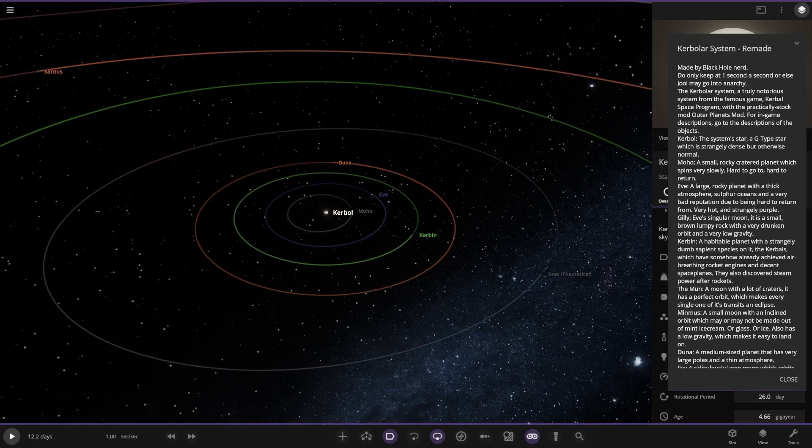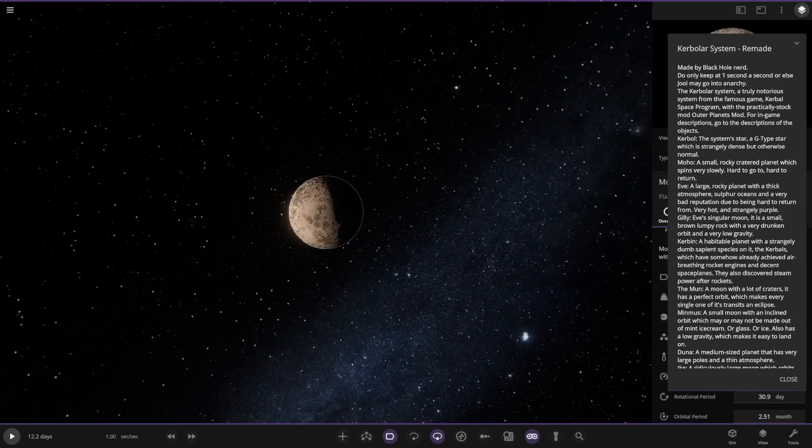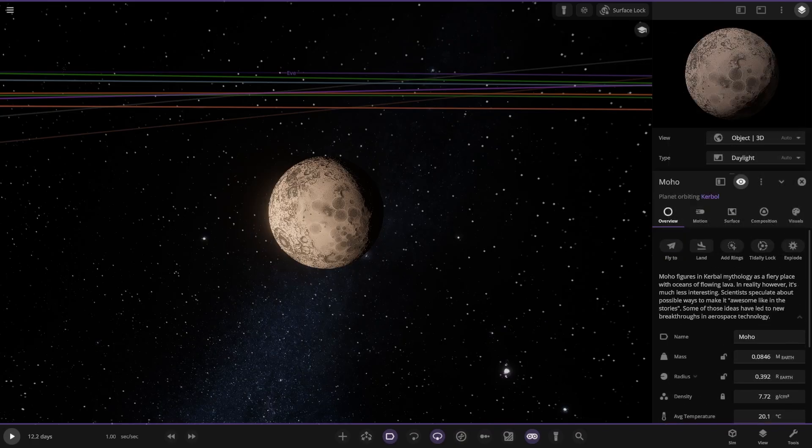Moving on to Moho over here. I can't read the bios with this thing up, which is a bit tricky. A small, rocky, cratered planet which spins very slowly. Hard to go to, hard to return. Moho figures in Kerbal mythology as a fiery place with oceans of flying lava. In reality, however, it's much less interesting. Scientists speculate about possible ways to make it awesome, like in stories. Some of those ideas have led to breakthroughs in aerospace technology.